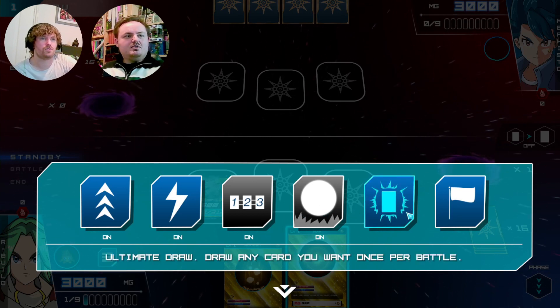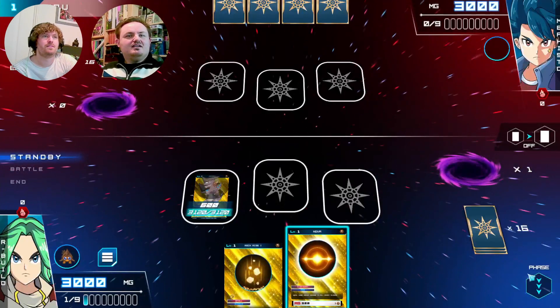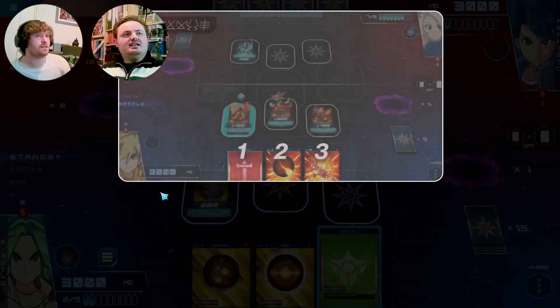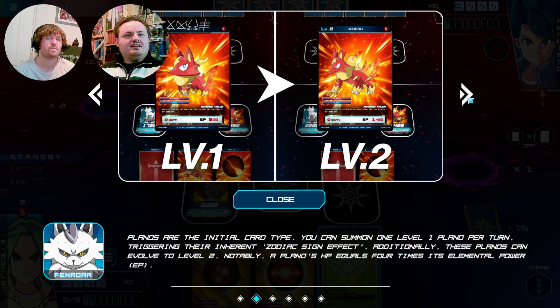There's a new animation — Enable Direct Attack Animations, Enable Player Attack — that's great. They're not going to get us. On the draw there's the Surrender button — we didn't have that last time, let's go! It didn't teach us anything yet but I'm guessing when the opponent plays a card it'll start talking us through it. In Final Stardust there are five distinct card types: Plano, Masai, Sequence, Spell, and Issue-G. Plano can level up to level two. The Plano's HP equals four times its elemental power — oh, I never noticed that!